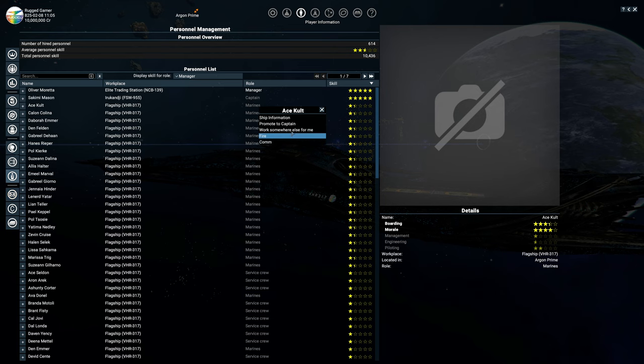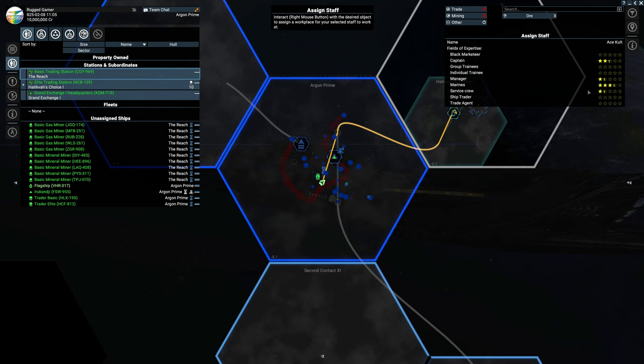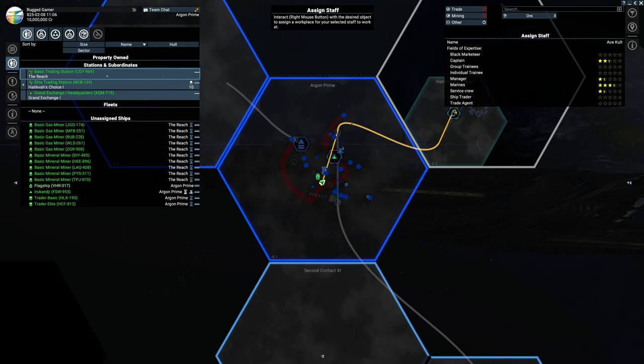Clicking 'work somewhere else for you' brings up your map, where you need to find the ship or station you want to move your crew member to. You get an 'assigned staff' box in the top right showing their fields of expertise — for example, captain and Marine as highest levels, and their manager rating. This is a useful quick glance. You right-click the destination, select the role, and click manager to assign them there.